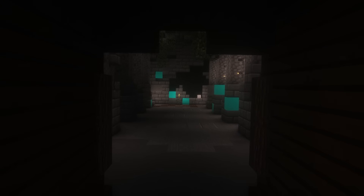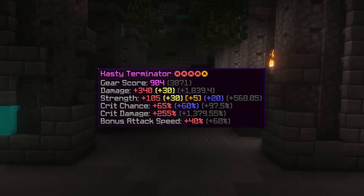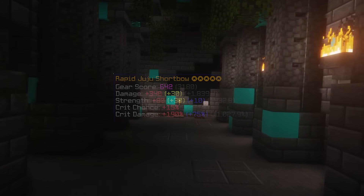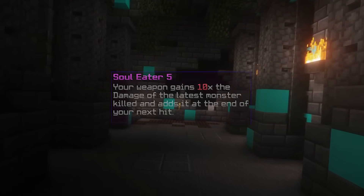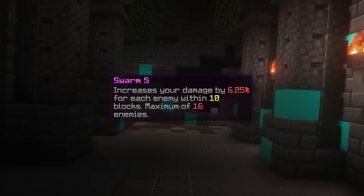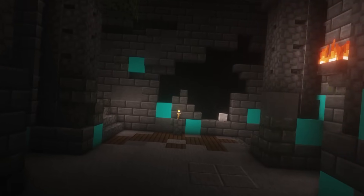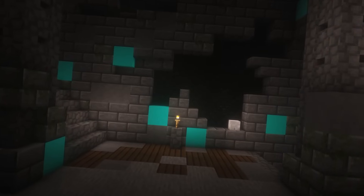Now for weapon reforges. For Scylla, go for Suspicious Reforge. For Terminator, go for Hasty for the crit chance, and for damage go Spiritual. If you cannot get Spiritual, Rapid can work too. For the ultimate enchant, Soul Eater is the best but Swarm also works as an alternative. Just keep in mind you can use Soul Eater 3 if you cannot afford Soul Eater 5, so there is no need to go for Swarm.